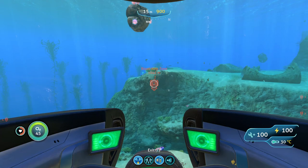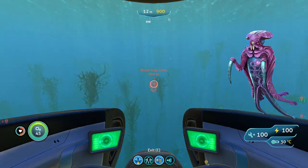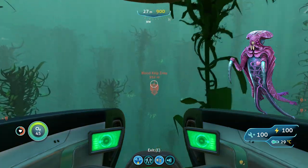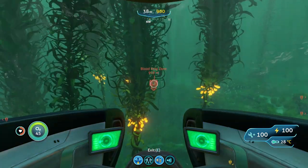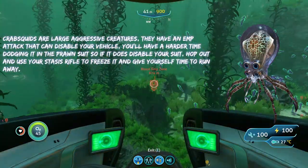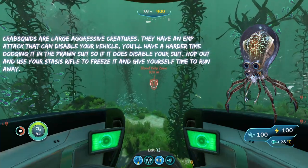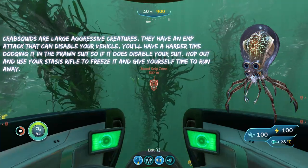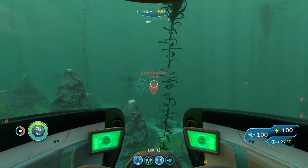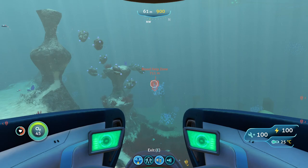In terms of threats here it's going to be a little bit different. You're going to run into warpers, which are the same as before — they can teleport you out of your vehicle, and if they do, you can either outrun them on the sea glide or attack them with a knife until they warp away. The new threat out here are crab squids. Crab squids can let off an EMP attack that can disable your vehicle. If you do get hit by the EMP attack, quickly hop out of your prawn suit and hit the crab squid with your stasis rifle, because it can't disable your stasis rifle.